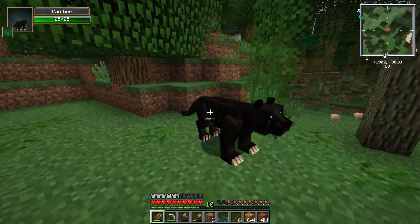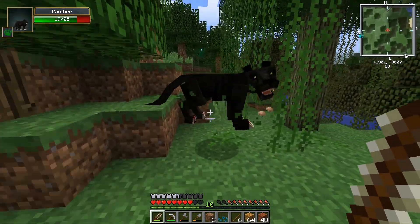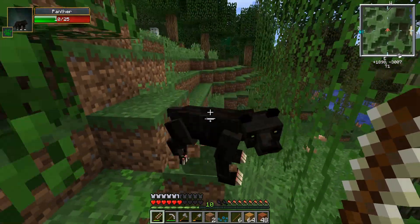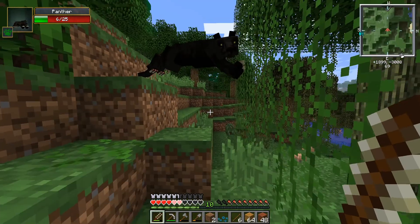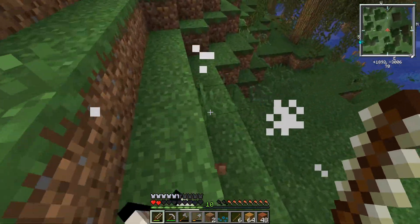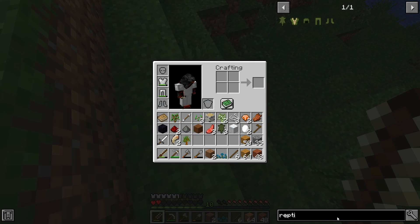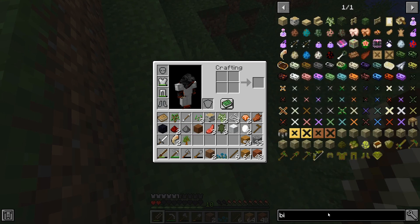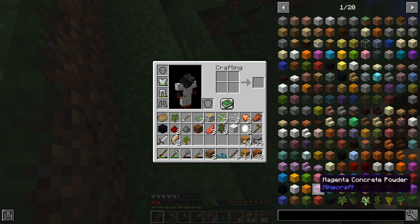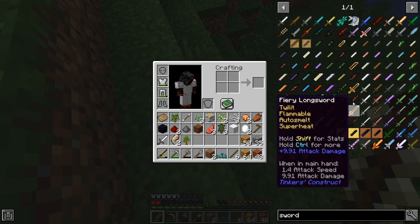There's a panther - I'm gonna try and fight this panther. Oh my god, it does way too much damage. I can't hit it! I'm at two hearts. But you get talons, and talons can be used for big cat claw items. It doesn't tell me in the recipe - let me search up the big cat claw sword.